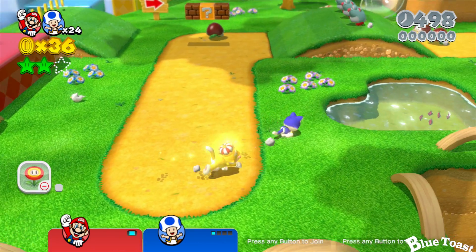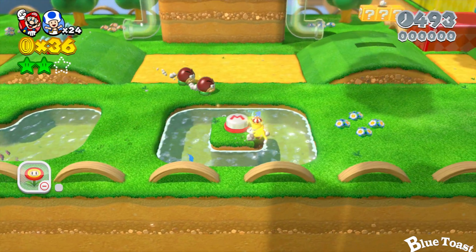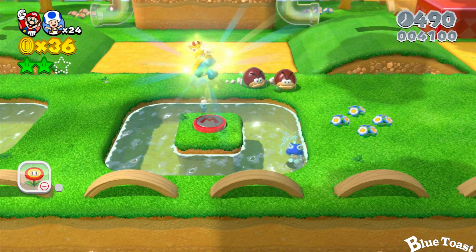Hello everyone, this is Joseph from Blue Toast Gaming. We're at World 2-4, Really Rolling Hills. As soon as the level starts with Mario, hit that Mario space for the hidden stamp.